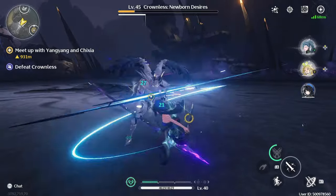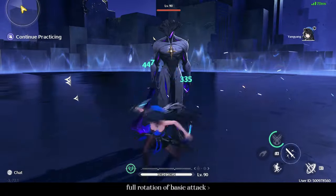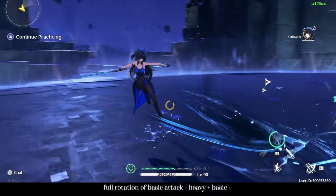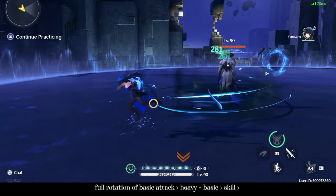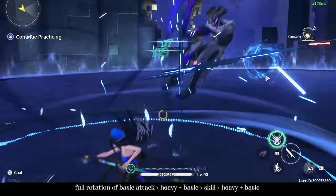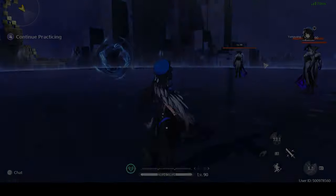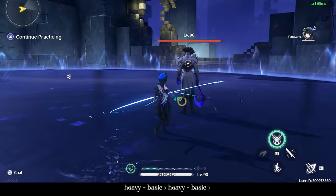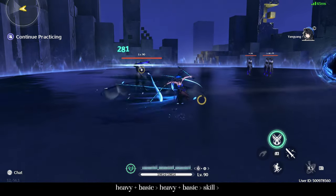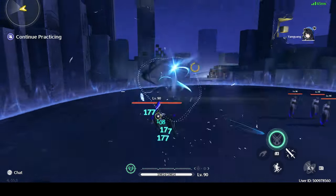Yang has a couple of combos available to her and can be used while in the support or DPS role. Do one full rotation of your basic attack to gain one stack of melody, followed by a heavy attack plus a basic to cast Zephyr Song and gain the second stack. From here, activate your resonance skill which gathers the targets and grants the final stack. Use one last heavy attack followed by a basic to cast Feather Release. Alternatively, you can perform two back-to-back Zephyr Songs — heavy attack followed by a basic — which will grant you two stacks. Use your resonance skill for the final stack, then use your charge attack to get the enemies airborne, followed by a basic to finish things off with Feather Release.